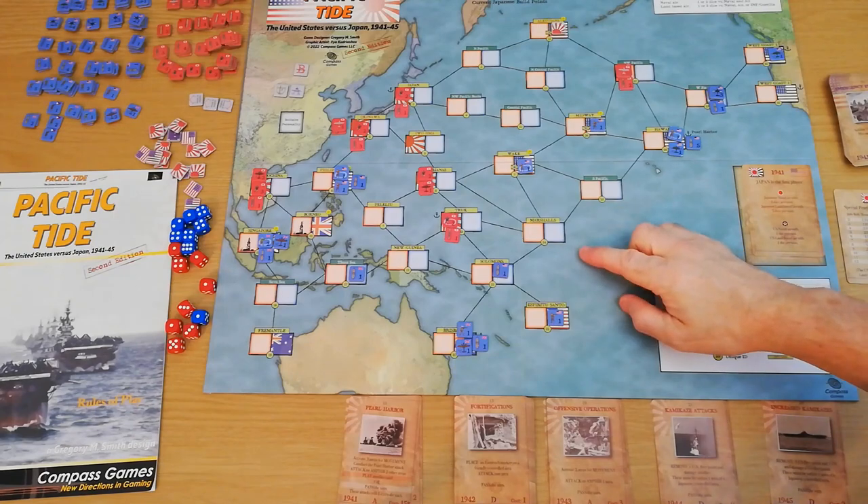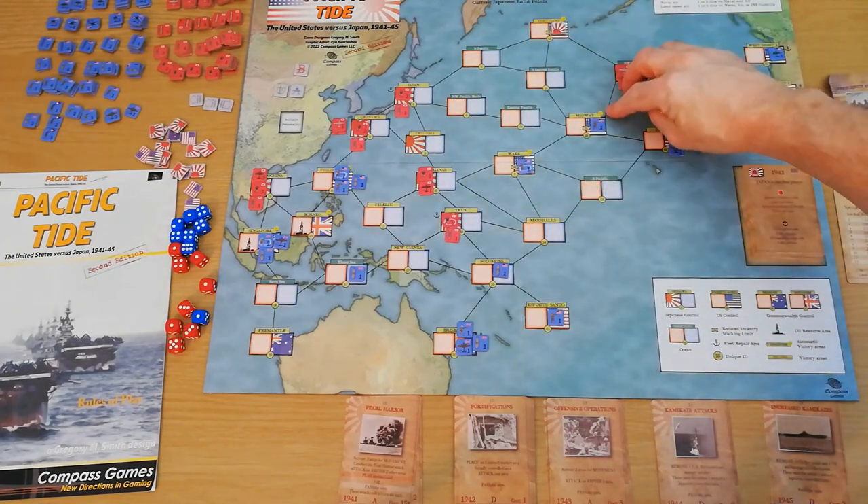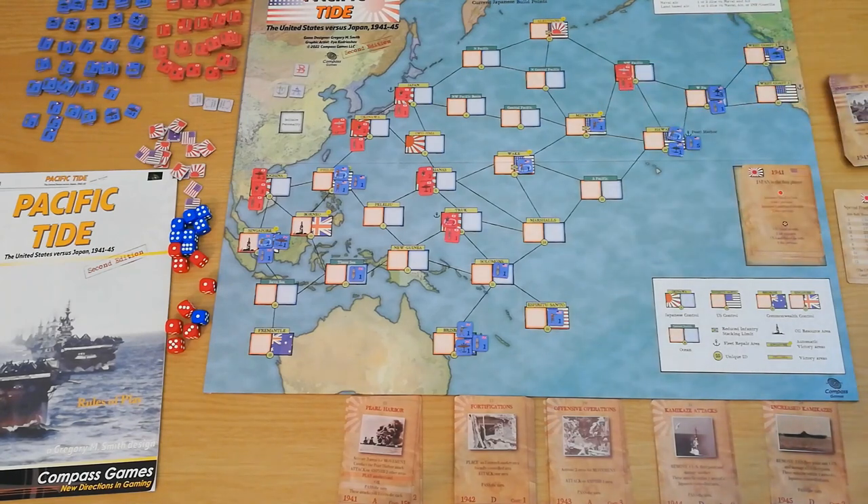There are hexes with red text and little symbols — circles — which are victory hexes. I'll jump into the victory conditions shortly. But essentially the aim of the game is for the Japanese to win early with a decisive victory, or for the Americans to take as much territory back as possible and force the Japanese back. So there are a couple of different ways to win for both sides.